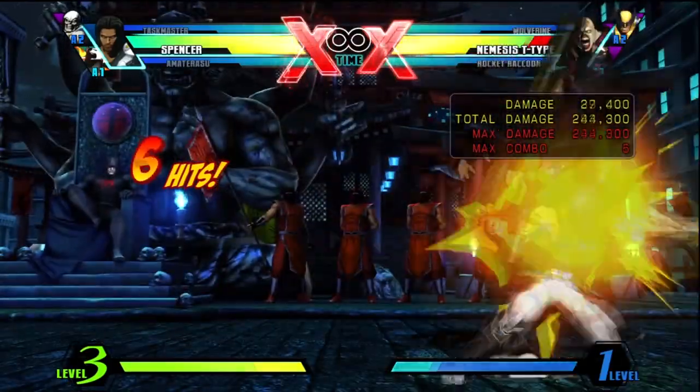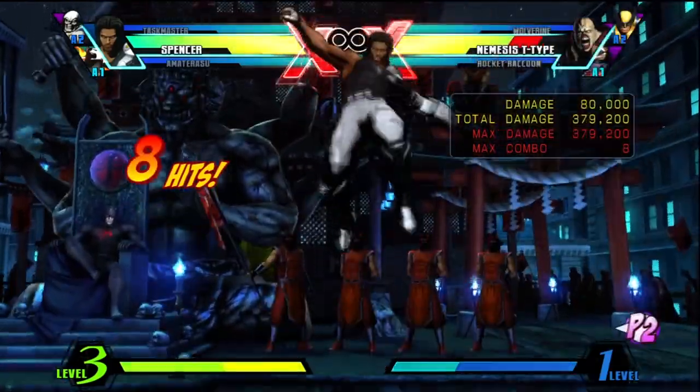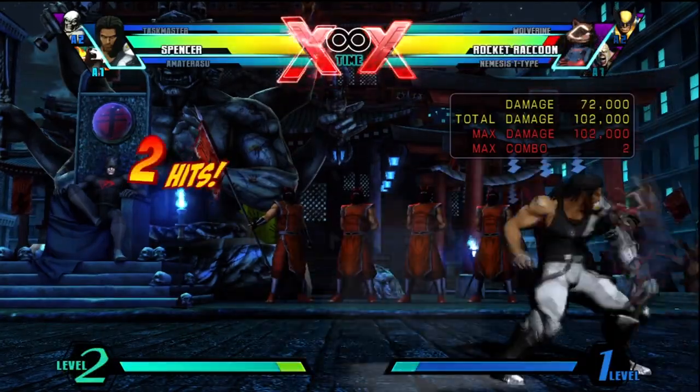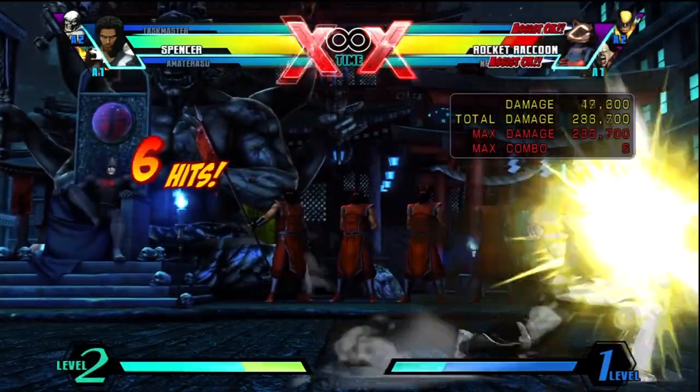Remember that the distance you have to go back to only hit with a shockwave can vary depending on your opponent. Against Nemesis, you may have to dash a bit further back than you might be comfortable with practicing on mid-sized characters. Against Rocket Raccoon, Joe, and Arthur, you can just hold up-back and that'd be sufficient.